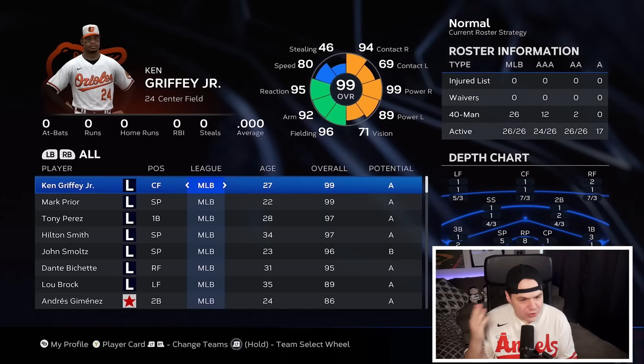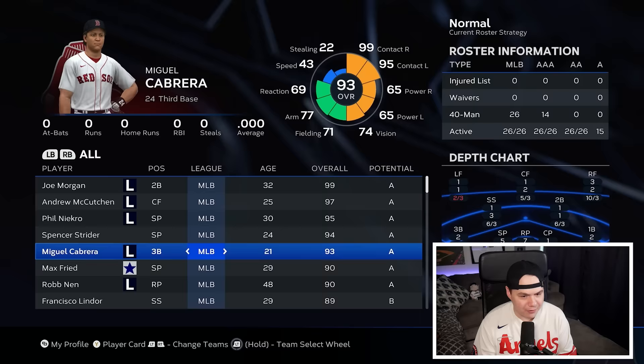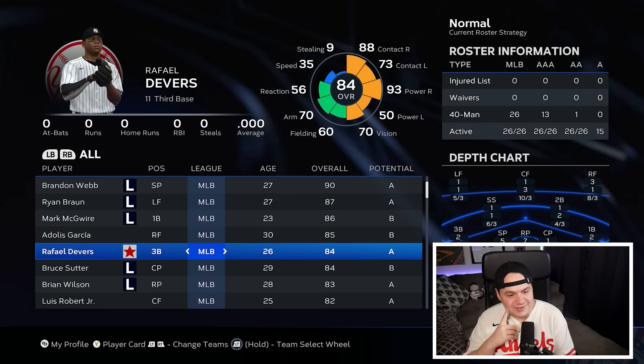Let's look at some of these full rosters. The Orioles have Prime Ken Griffey Jr. and Corey Seager. The Red Sox have Joe Morgan, Andrew McCutcheon, Phil Niekro, and Miguel Cabrera. Oh God, Shohei Ohtani's on the Yankees, and Rafael Devers is on the Yankees too. This feels weird.